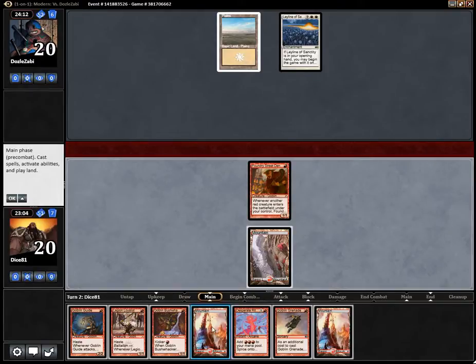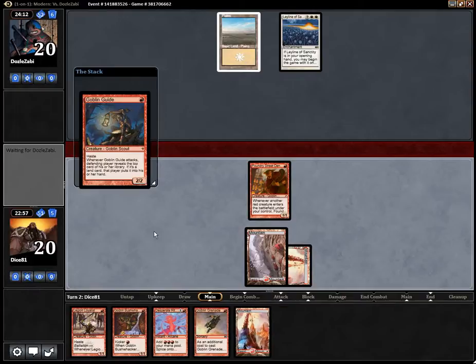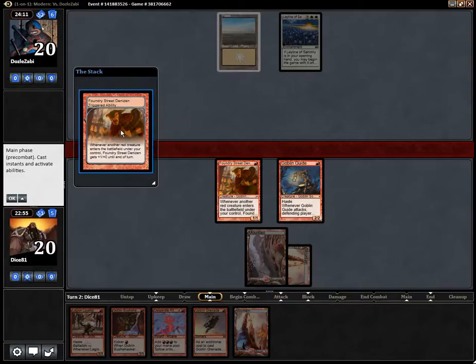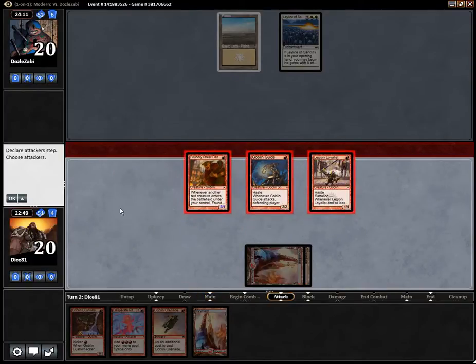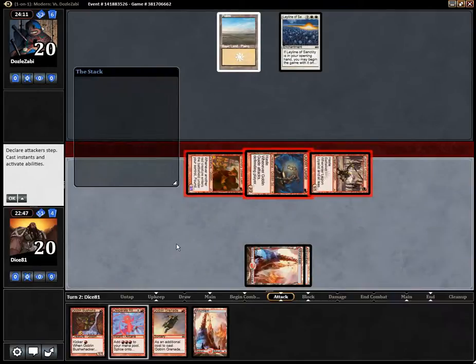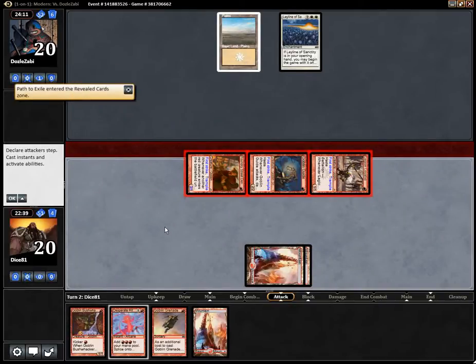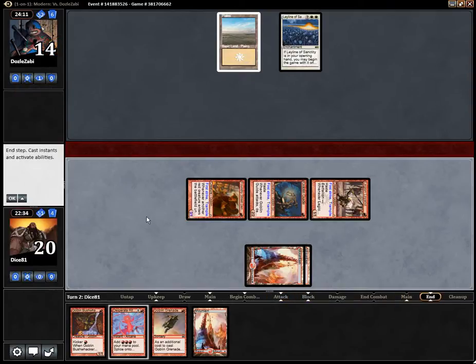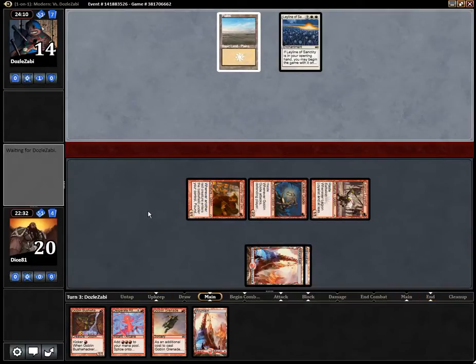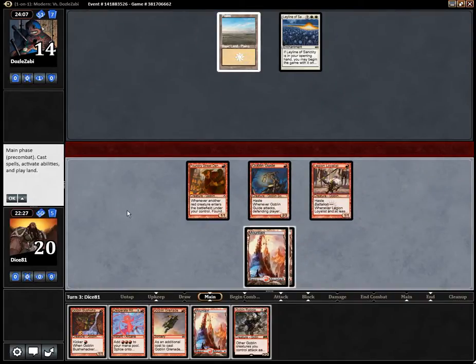He kept a one-land hand, looks like it. Three landers, no use. Goblin Guide — always yield to this. Legion Loyalist — smash face. Always yield to this. Pass to exile. Here goes my... don't know what, something will go. Probably the Goblin Guide. Maybe the Rebel Master.